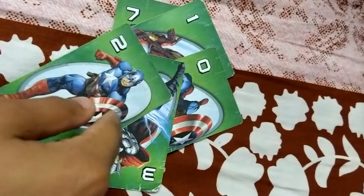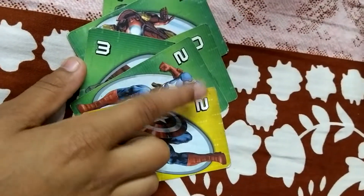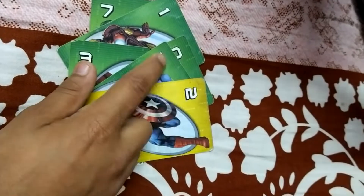That's a valid move. The starting card is a Captain America number two. Vyan has put a yellow two — that's allowed because the same number is valid even if the color differs. Two matches two, so it's allowed. I then play a card, and Vyan plays a Skip card, skipping my turn.